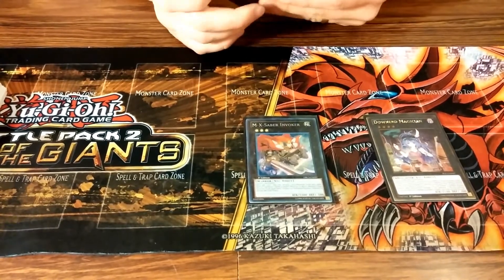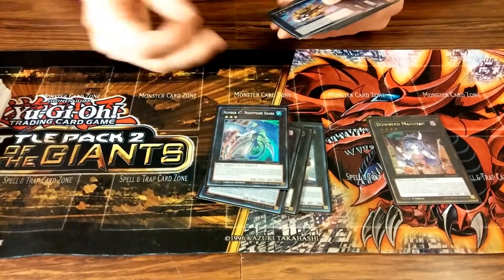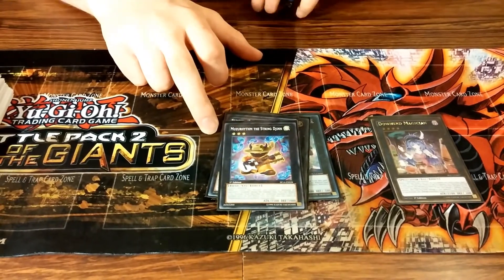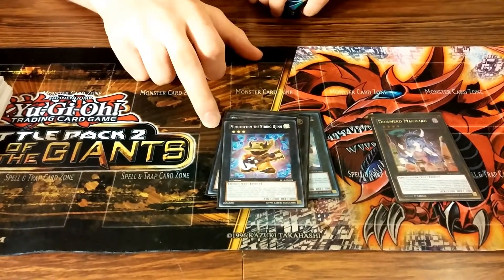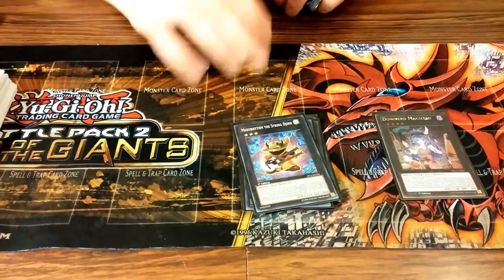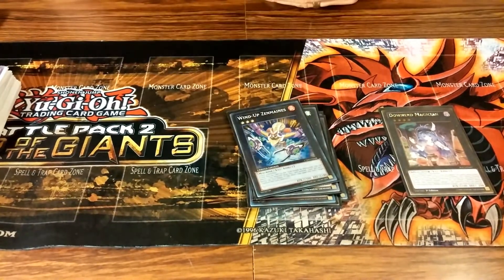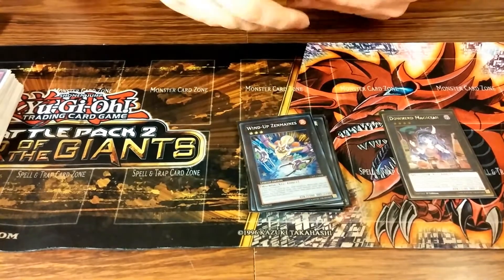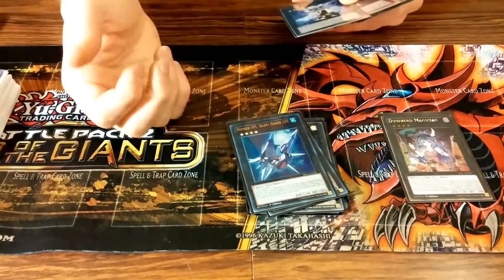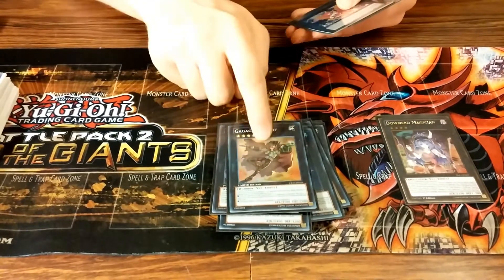Gachi Gachi is interesting with UAs because the Stadium boosts everyone 500, so he goes up to 2000, then you detach and he doubles his attack — you can actually attack with a 4000 beater, which is kind of funny. One Utopia: if I have no other play he's pretty good because he just negates an attack.